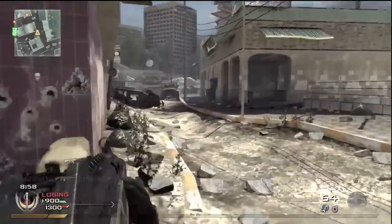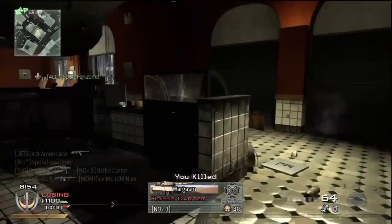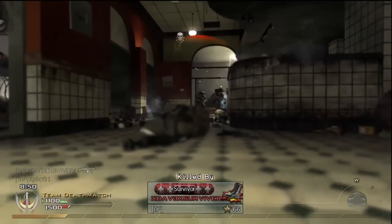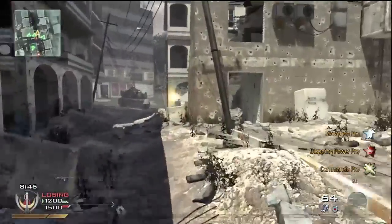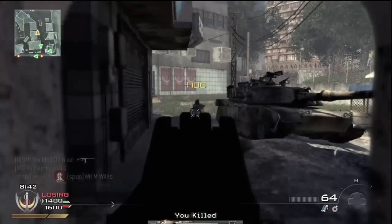I go to the opposite side of where my team's at because I'm protecting them from being flanked. I know my team is pretty much not worried about that, but since I want to win the match, I have to watch all corners of what I can. So I go and see if I can try to flank them.